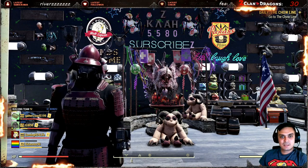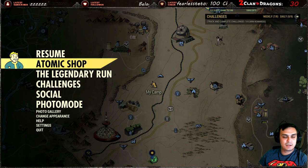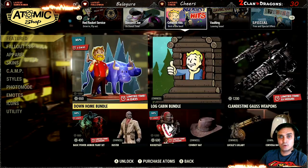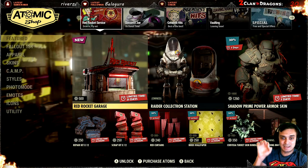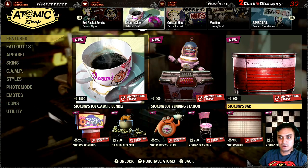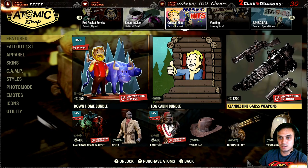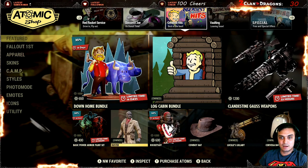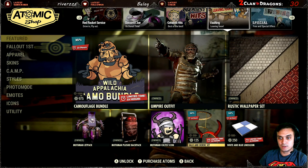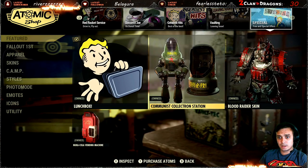Let's navigate to the atomic shop and see what we got today. Today we got some good stuff. By the way, today is Monday so many deals are ending. You might want to scroll down through the shop and see, because like for instance this section is leaving today, and this section as well. But we're taking a look at this section right here.